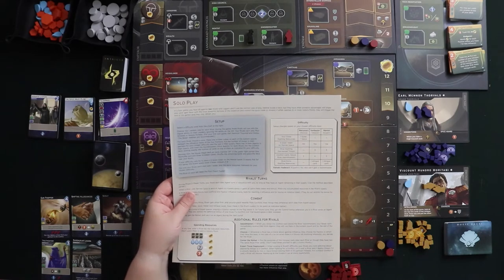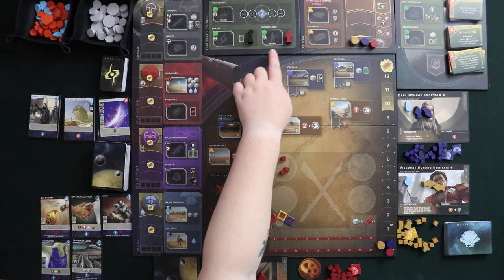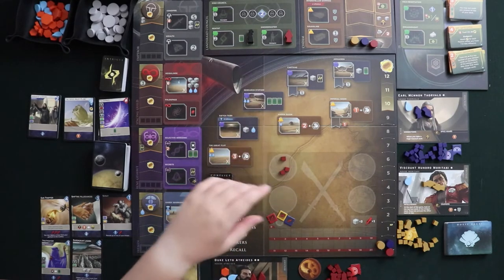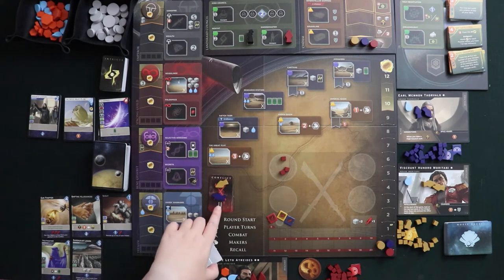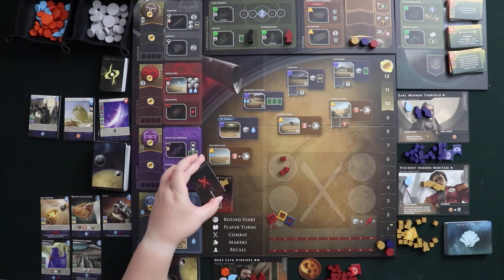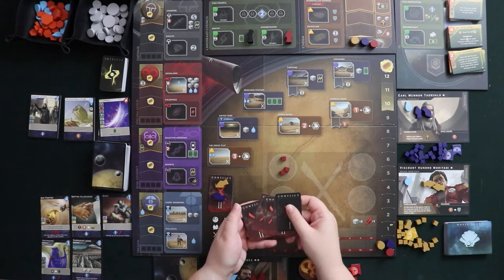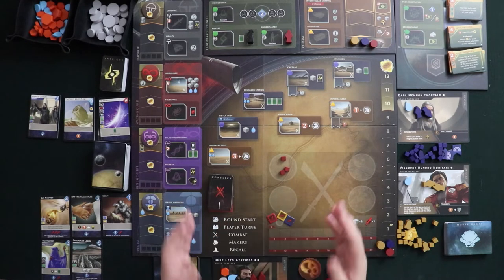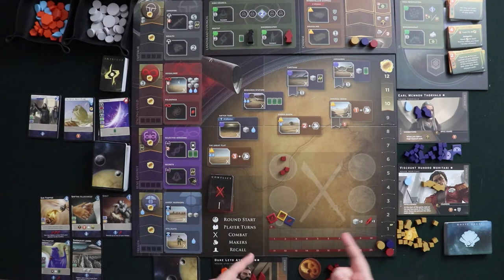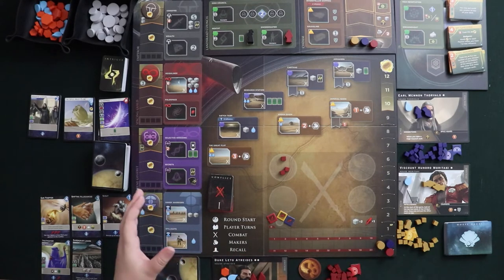There are different starting resources for different difficulty levels, so pay attention to that if you want to play a tougher game. You might notice I have a third worker, my sword master, who I might be able to get later in the game. The AI has their sword masters partway down in the conflict card deck, so they'll automatically come out after five rounds. On higher difficulty levels, they pop up sooner, and there's also a difficulty level where you don't get a sword master at all, so you can really customize this game.